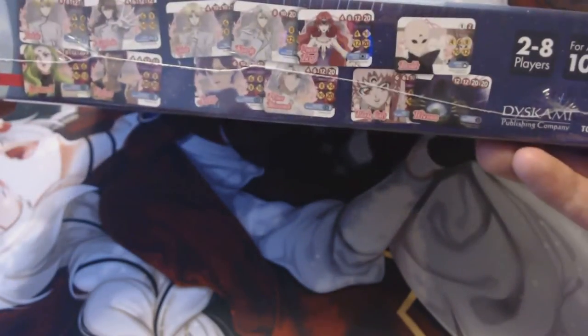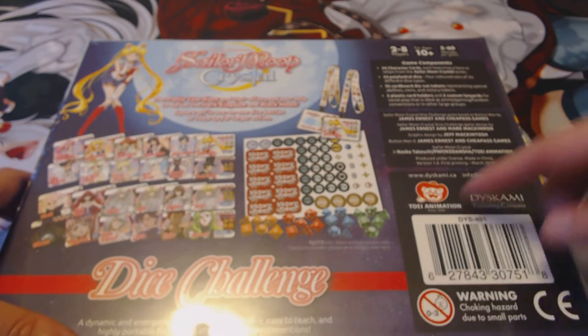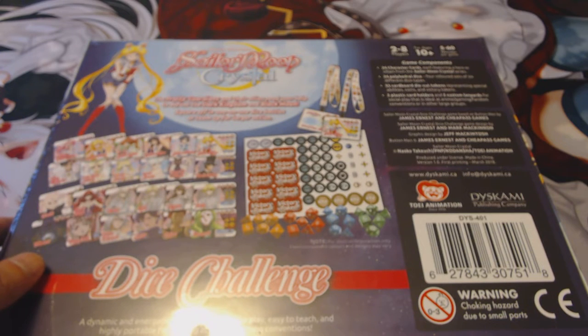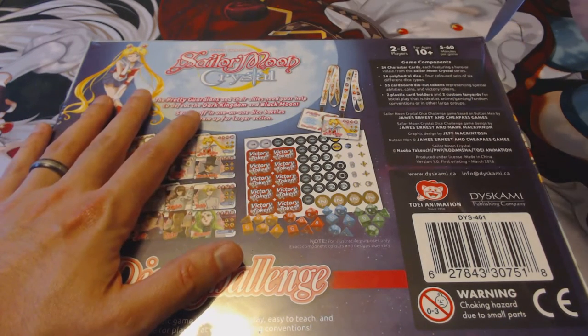On the side of the box it shows off some of the characters. It's ages 10 plus, two to eight players. It can be a pretty quick or a slightly longer game depending on how long you make it. The back shows it does supposedly come with some lanyards. There's a better picture of the box there. So why don't we get this open — we can talk about it a little more as we go.